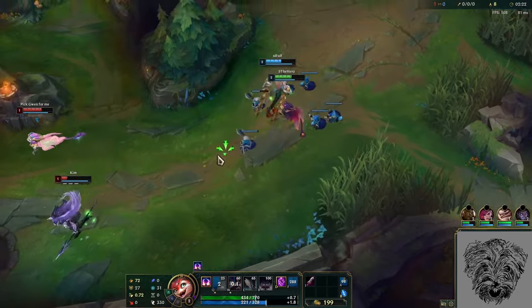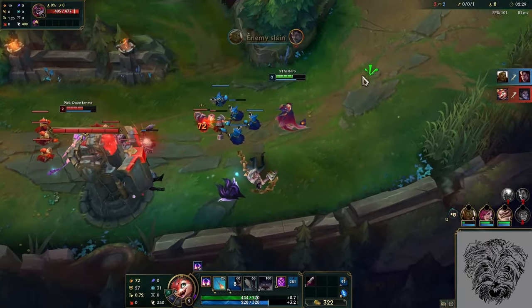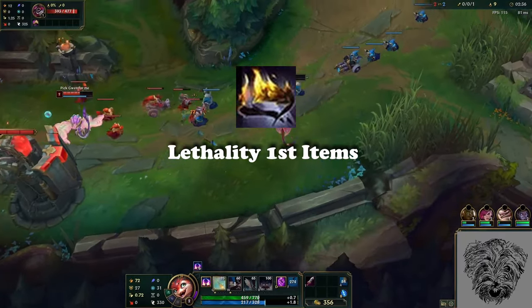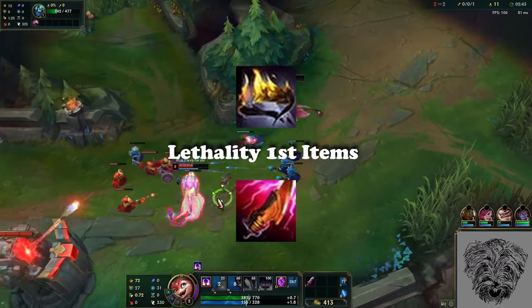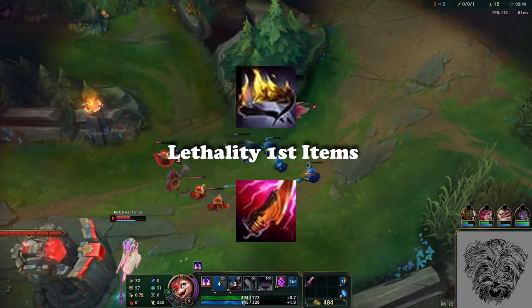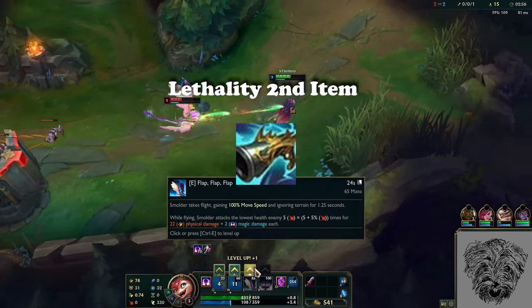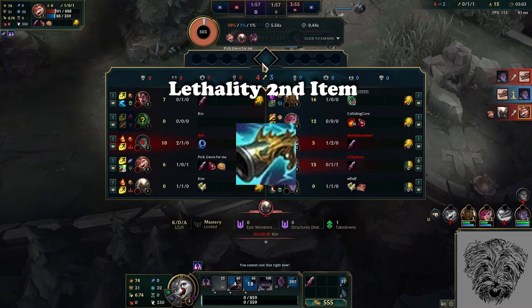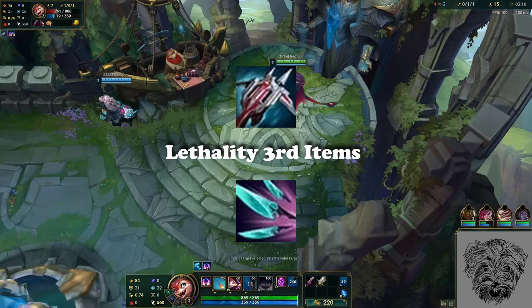I did experiment with Lethality, considering all of his abilities do physical damage, and found it to be a pretty decent option. Lethality plays a bit more into the caster archetype he is meant to be. If you go the Lethality route, Hubris is just an insane item — it's very easy to snag kill participation on Smolder. Another decent rush would be Cyclosword, just because you can easily fly into range and auto or Q, then stack another slow with your W or ult, making it really hard for enemies to escape. Second item I'd say is just Collector — it's the best damage item if you're going Lethality because it also gives you crit, which other Lethality items do not.